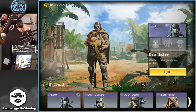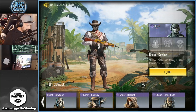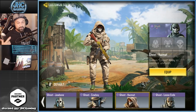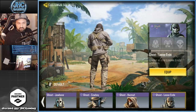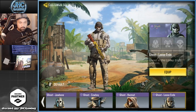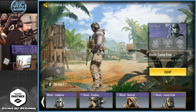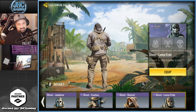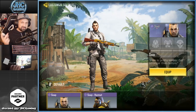Next is Ghost Jaw Bone — I think it's from the new season pass, so that was not in my last video. Ghost Cowboy from an older battle pass, Ghost Hazmat, also one of my favorite Ghosts. And this one might be my favorite — Ghost Loose Ends from a bundle, I think it was on the anniversary or something. That bundle was kind of expensive but that skin is beautiful. So yeah, five Ghost skins in my collection.